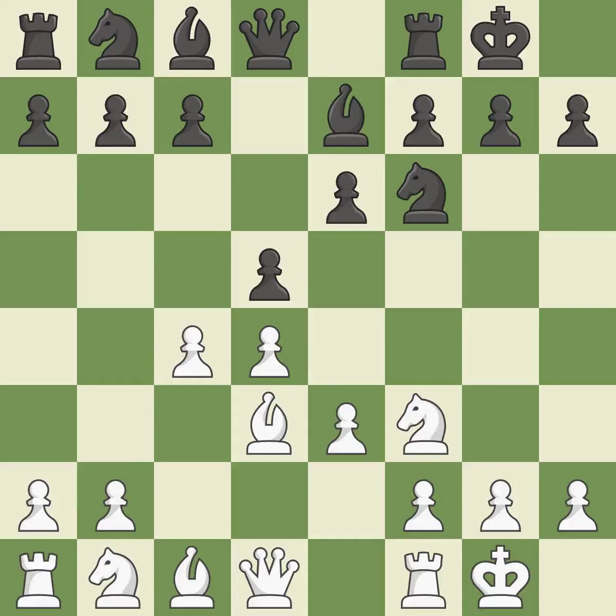Castling gets the king to a safer square, out of the center of the board, while also developing a rook. Castling to the same side of the board as the opponent avoids some of the attacking associated with opposite-side castling. It is the last book move.